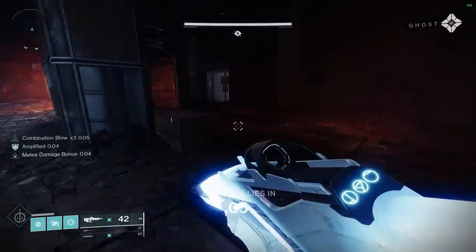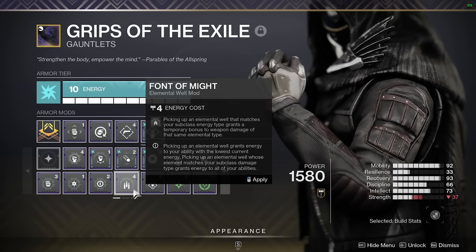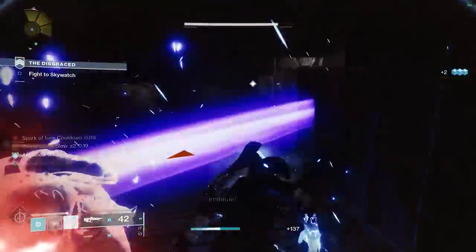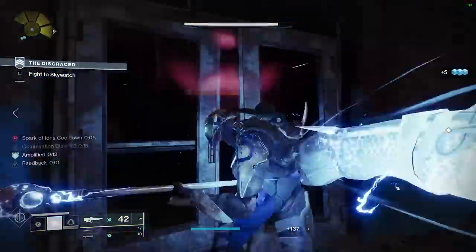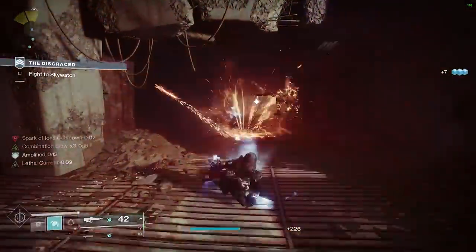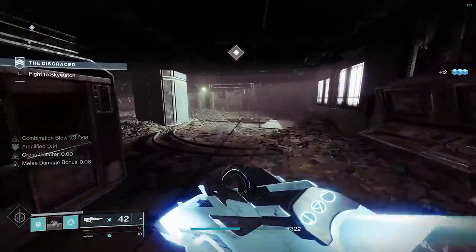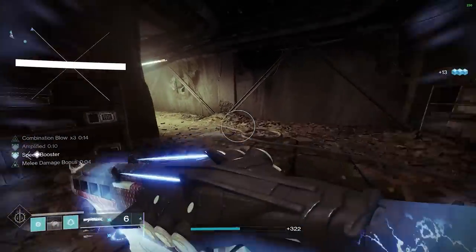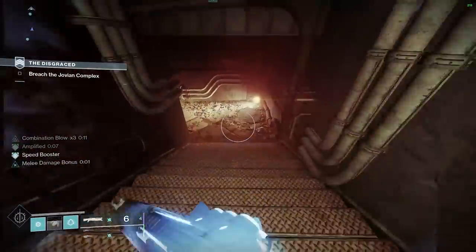One of the strongest elemental well mods in my opinion is Font of Might. It's a 25% damage bonus for 10 seconds when you pick up a well that matches your subclass energy, giving you bonus damage to that element type. So if you're on a solar super using a solar power weapon and pick up a solar well, you deal 25% more damage for 10 seconds. It's very strong, especially in King's Fall with how many boss damage checks there are.